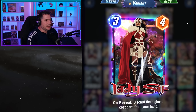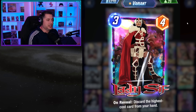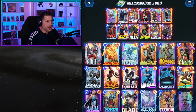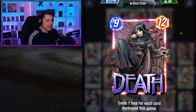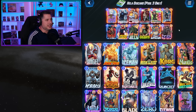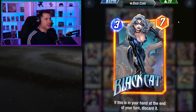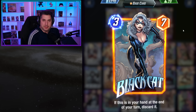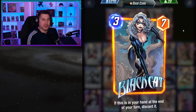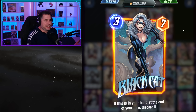Lady Sif is great because she hits the highest cost card in your hand, which will hopefully be one of the sixes — not Hela. Most importantly, Death as a nine-cost is guaranteed to get hit by Lady Sif. Another thing to note is that Black Cat is a high-value card that just gets discarded for free — you don't have to worry about actually playing a discard card because Black Cat can get discarded naturally.